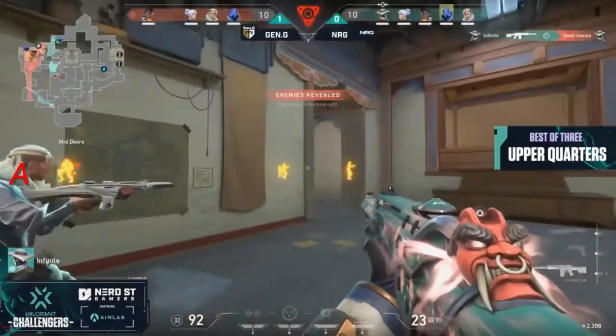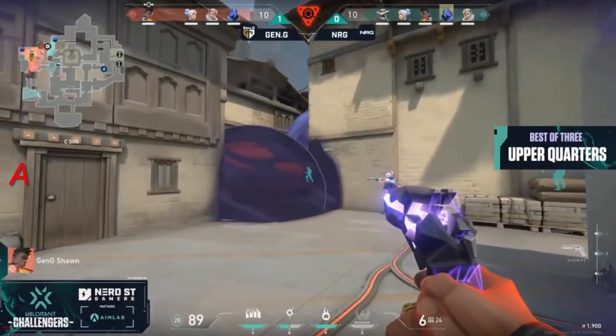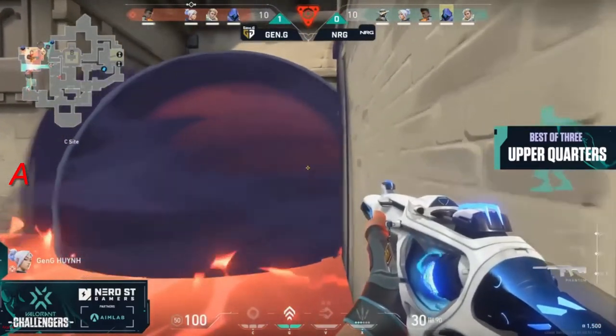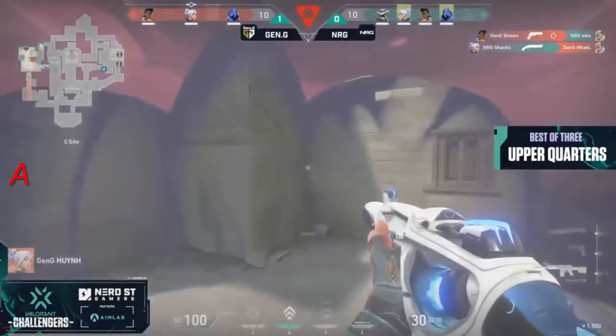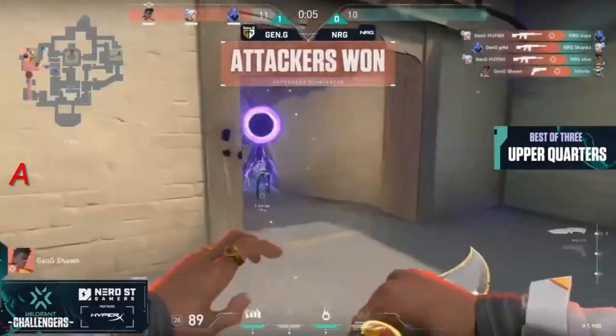Retake — Infinite gets a big one. He's going to use the neural theft as well to give everything away. Gen.G does not have any ultimates that can cause problems like the Orbital Strike or the Hunter's Fury. NRG looking really good on this retake, but they've got to execute. Shanks once again on the flank with the Shorty — he gets one. He's got that operator as well. Wynn, however — Wynn, baby! He gets another one.